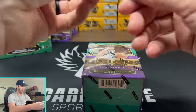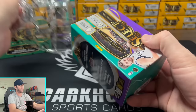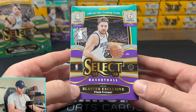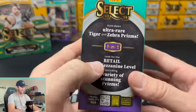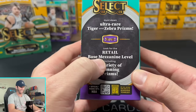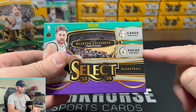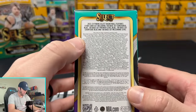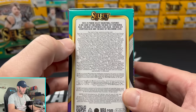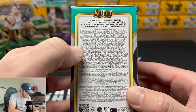Let's first take a look at the blaster here from Select. This is my first time really getting into Select Basketball — I did a little bit of Select Football from last year. On the front of the box it says Blaster Exclusive Flash Prisms. On the side we're looking for the Ultra Rare Tiger and Zebra Prisms, and also the Base Mezzanine Level including a variety of stunning prisms. There are four cards per pack, six packs per box. There's going to be a 400-card set — 100 base Concourse Blue, 100 base Premier Level Blue, 100 base Courtside Blue, and 100 base Mezzanine Level.